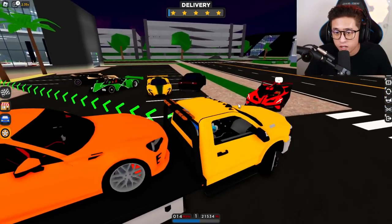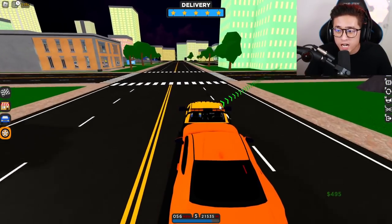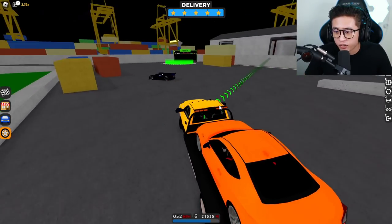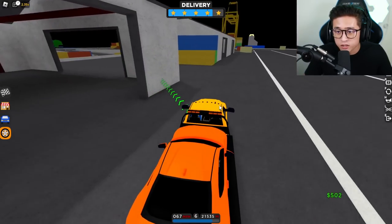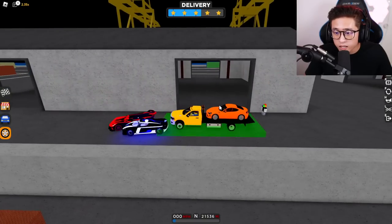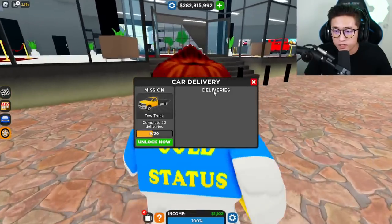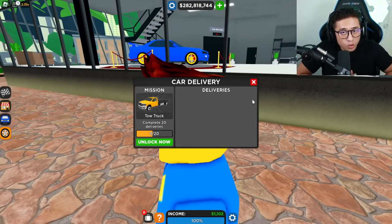We have our fifth vehicle right here, literally zooming through deliveries. I think this is number eight after we're done with this. Stack up all the cars and you can get the tow truck in no time. By the time you finish, you'll probably earn up to 400,000 to even 500,000 dollars in profit from all the deliveries — it's a lot of money. We've got nine out of 20 and we're out of deliveries for now.